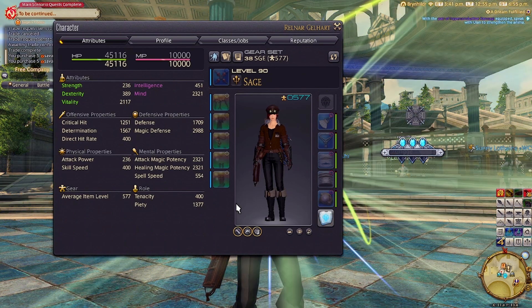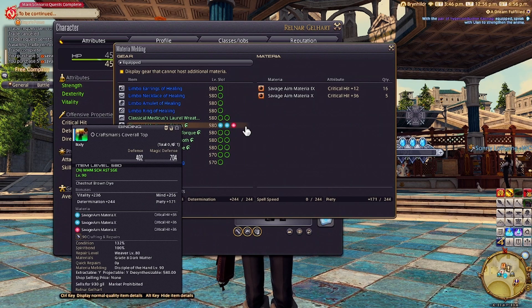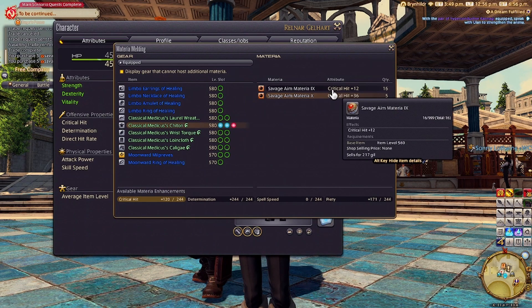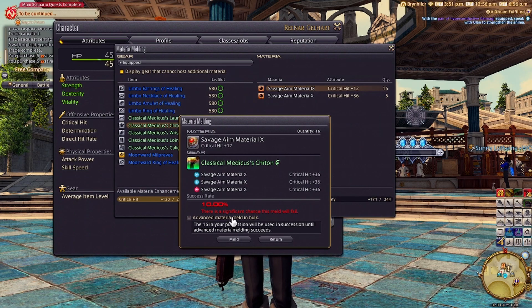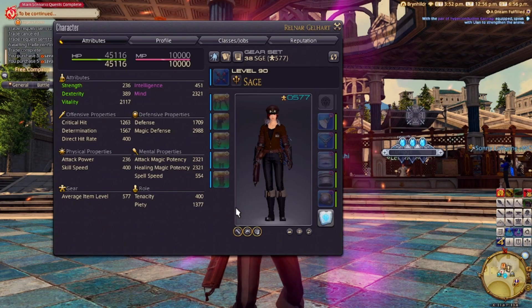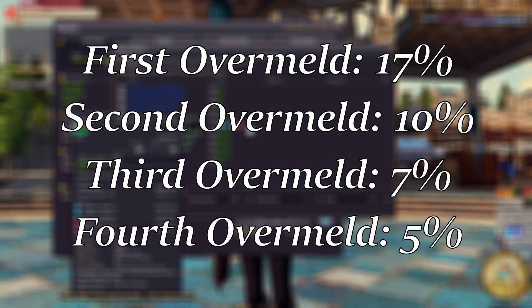Now that we've got Materia in our first overmeld, let's try to fill the other two spaces. Grade 10 Materia can't go in after this point, so let's use Grade 9s instead. Same procedure: hoard up some Materia, click the box, hit meld, and cross your fingers — then again for the last slot. For the sake of my wallet, I'll just put the percent chance of each Materia going in for each slot on a piece of gear that could be overmelded on screen.